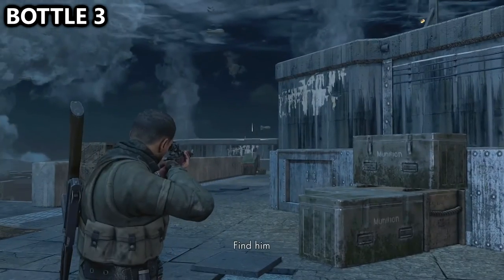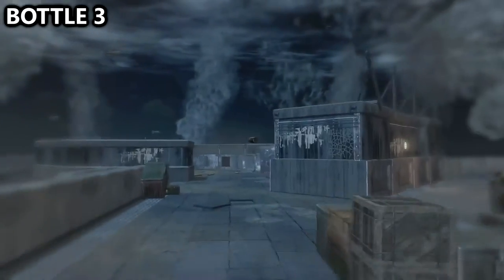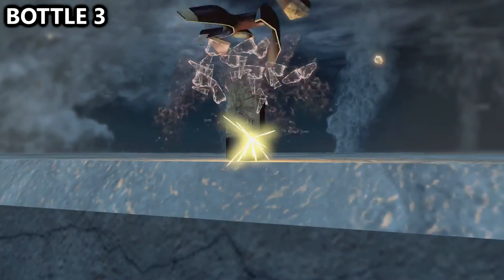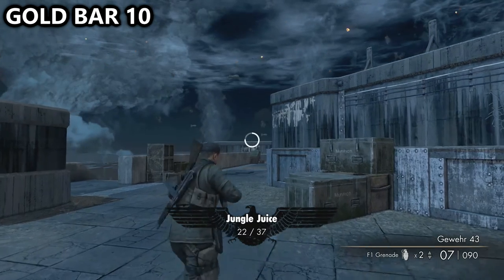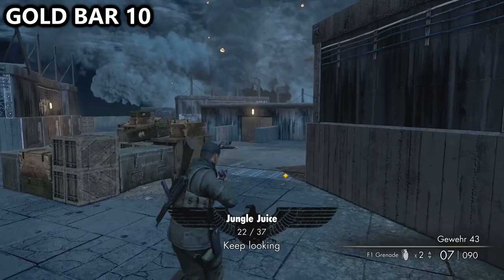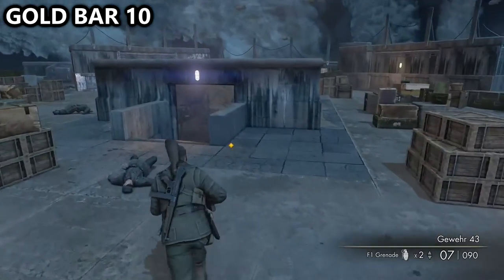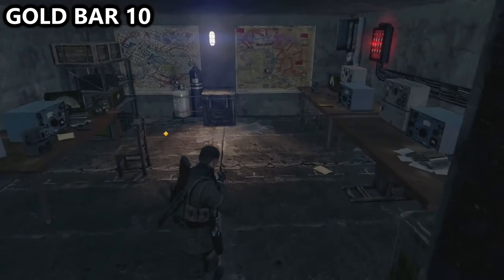Once you reach the landing at the top, if you look across you should be able to notice the bottle — this will be the third and final bottle of the level. Watch out for any enemies here, but that one shouldn't be too bad. Then in the very middle of this area up on the roof there's a little bunker, so go inside and find gold bar number ten.